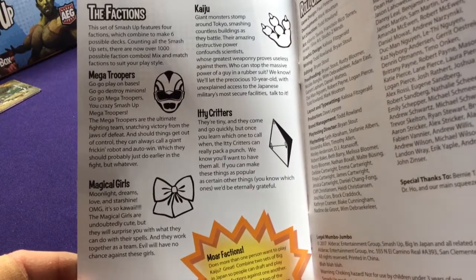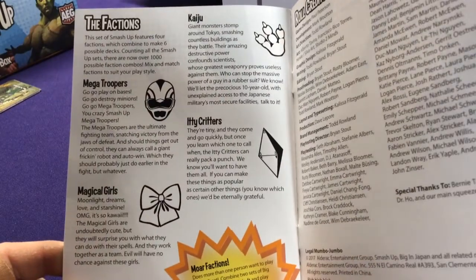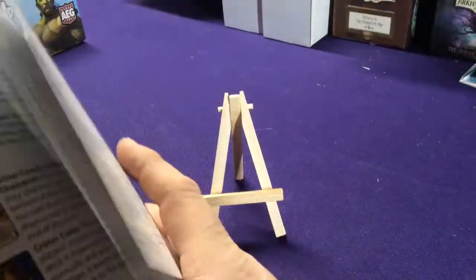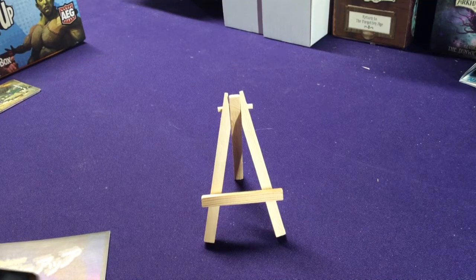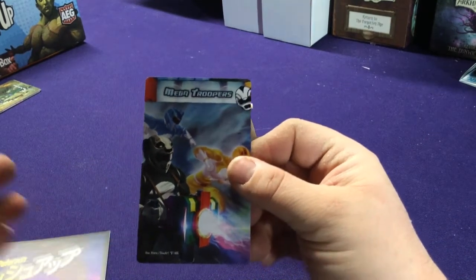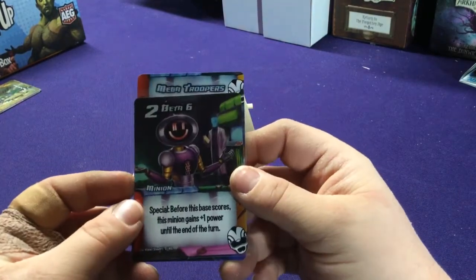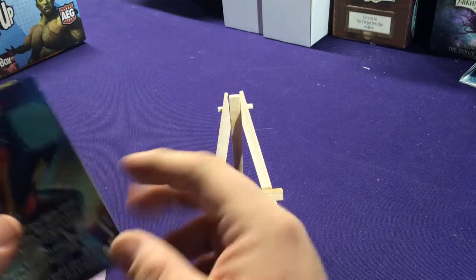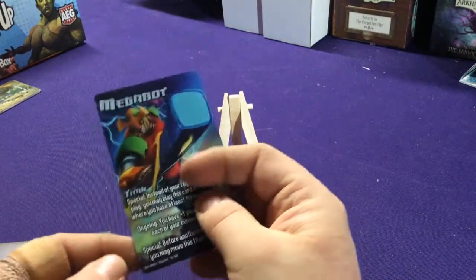Our four factions are the Power Ranger-themed Mega Troopers, the Sailor Moon-ish Magical Girls, the Godzilla-themed Kaiju, and the 80 Critters which are your Pokémon. You also get dividers, which started coming in every set after a certain point and are available in the big box sets. The other new thing are Titans, which are on the backs of these dividers.